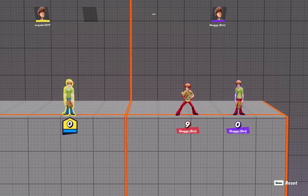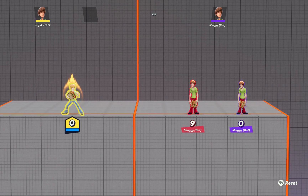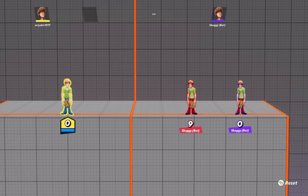Okay guys, today I'm going to be showing you the demo's move in MultiVersus. It only works with Shaggy. So when you hold down the neutral button, he goes full power. Now when you press the neutral button again, he goes back to normal.